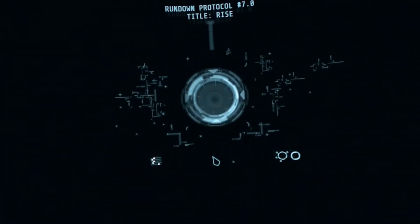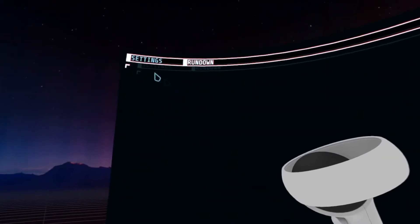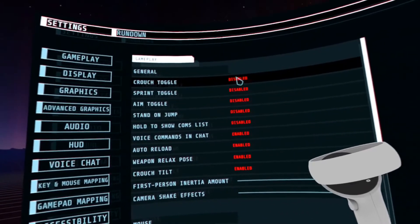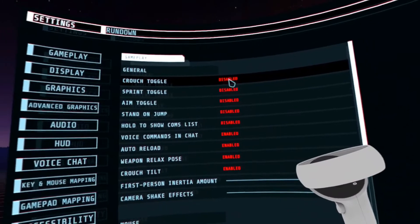Once you're in, you're going to want to go up to your settings. Very first thing, you want to disable crouch toggle. That's going to mess you up with the VR controls at some point, so disable crouch toggle.